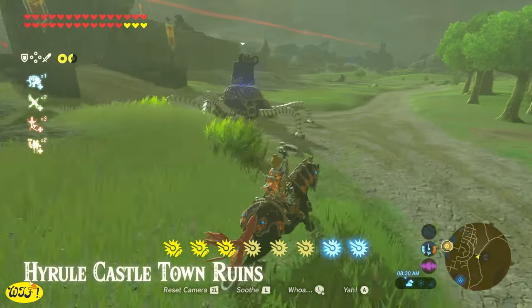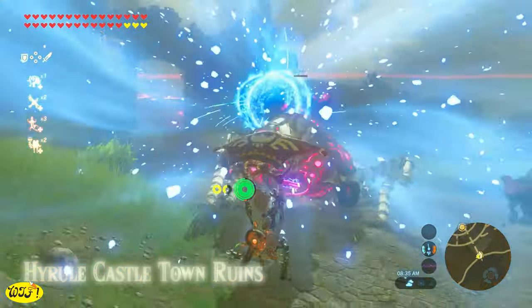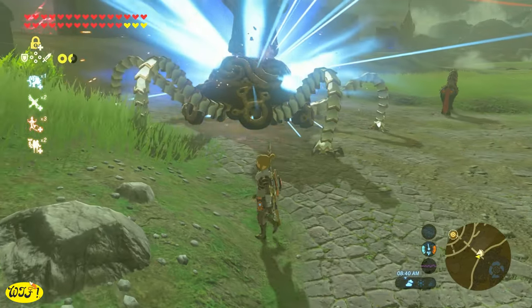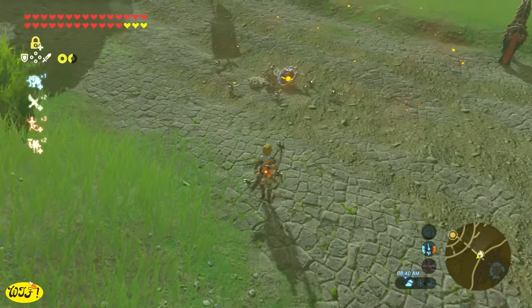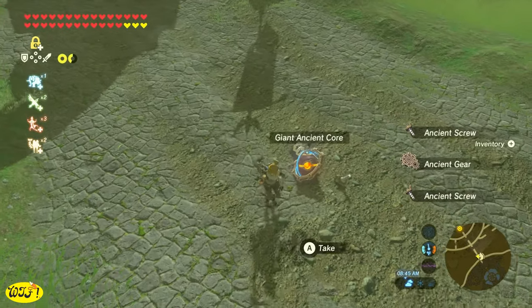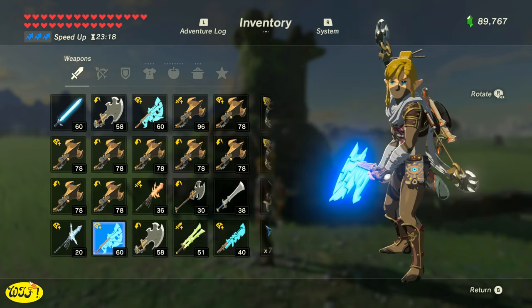I know what some of you might be thinking — guardians are a pain to kill and ancient arrows are expensive. I'm going to go over some different methods to kill these guardians, and I'll show you a method so that every single ancient arrow you use will produce a giant ancient core. If you just want to skip forward to the method I use in collecting these cores, I'll leave a timestamp in the description.